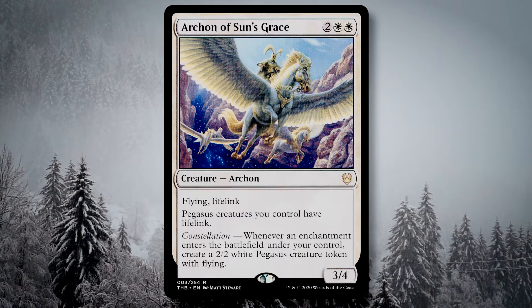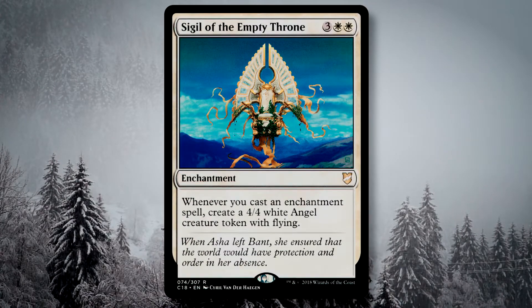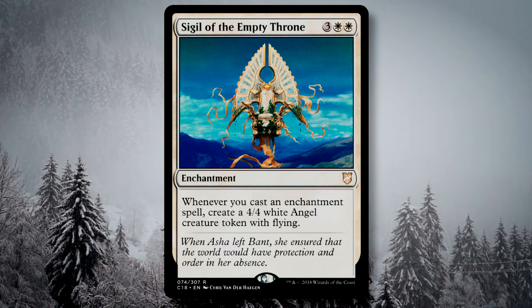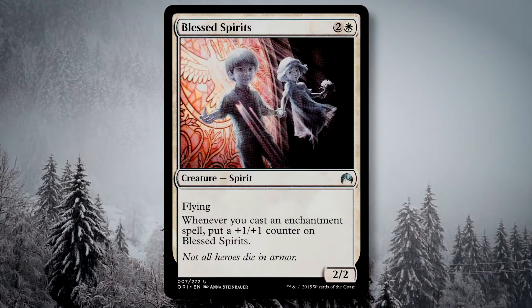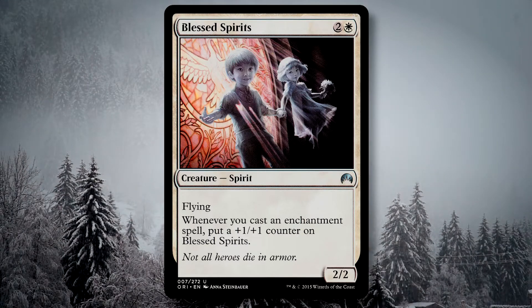Along those same lines is Sigil of the Empty Throne, which gives 4/4 flying angels — again, I'm going for getting as much value out of these enchantments as absolutely possible. Blessed Spirits gets a +1/+1 counter every time we cast an enchantment, and with flying this can become a big creature that's also very hard to block.